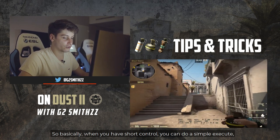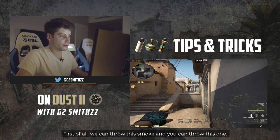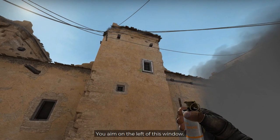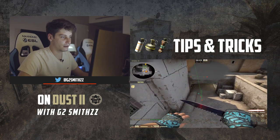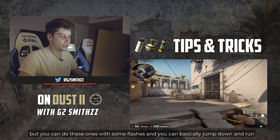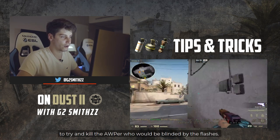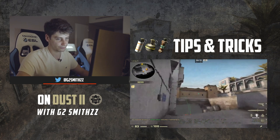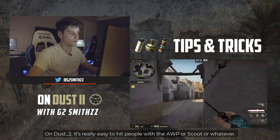Basically, when you have mid control, you can do a simple B execute. I'll show you with two smokes. You put these two smokes with some flashes, and you can jump and run in to try to take the AWP by surprise and kill it. On those two smokes it's really easy to hit people with the AWP, scout, or whatever.